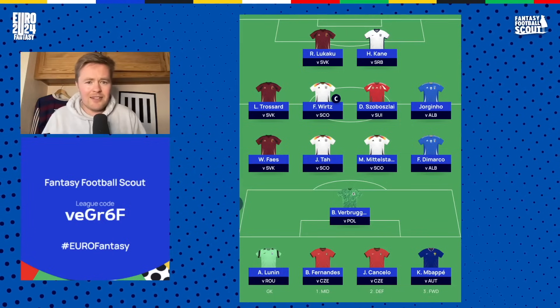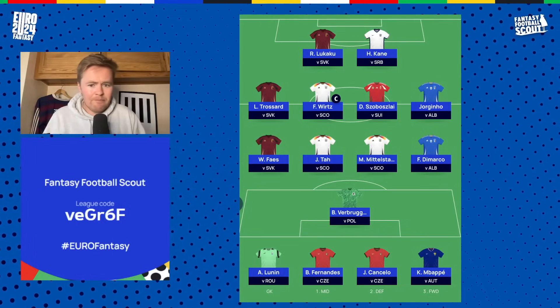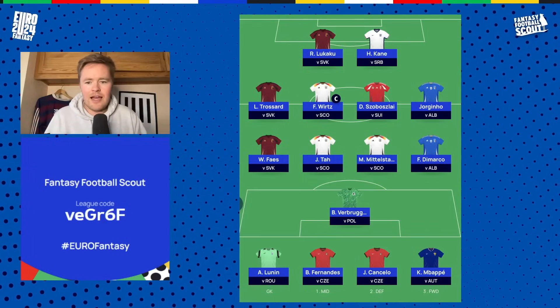In midfield: Trossard, Wurtz as captain for that first game, Szoboszlai, and Jorginho. Up front: Lukaku and Harry Kane. On the bench: Lunin the keeper, Bruno Fernandes, Cancelo, and Mbappe.